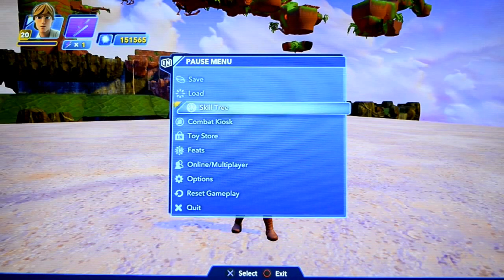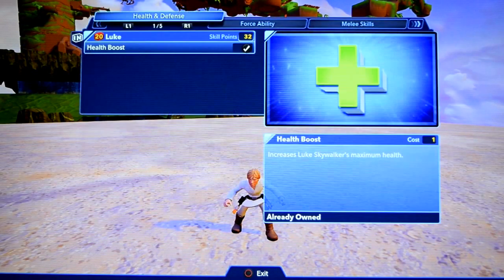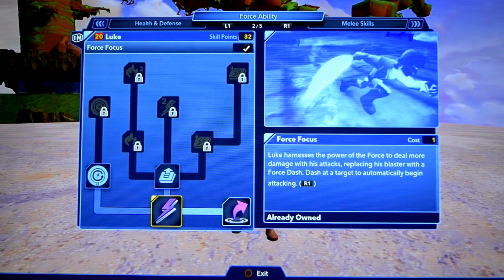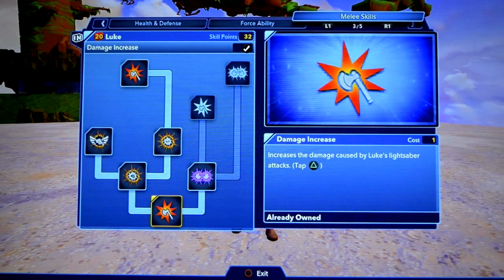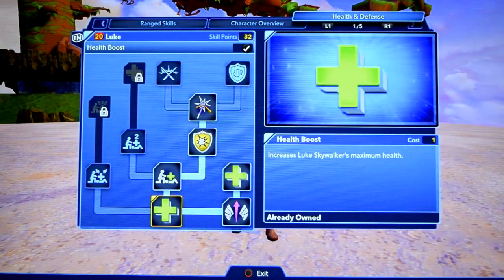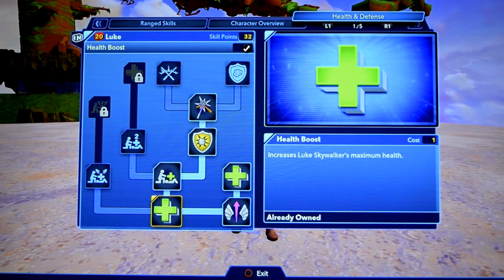Let's start off with the skill tree. The skill tree goes in categories this time. You've got your health and defense, you've got your force ability, melee skills, range skills, and the character overview. I'm not going to be going over everything because it's pretty simple and you can just read it off the screen, but I'll go over the major stuff.